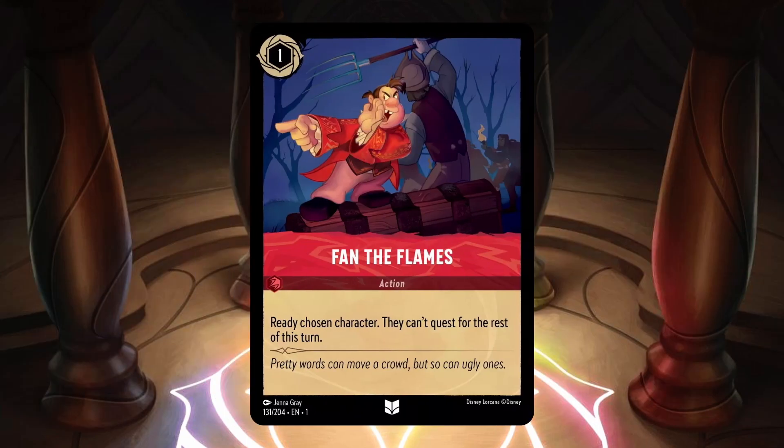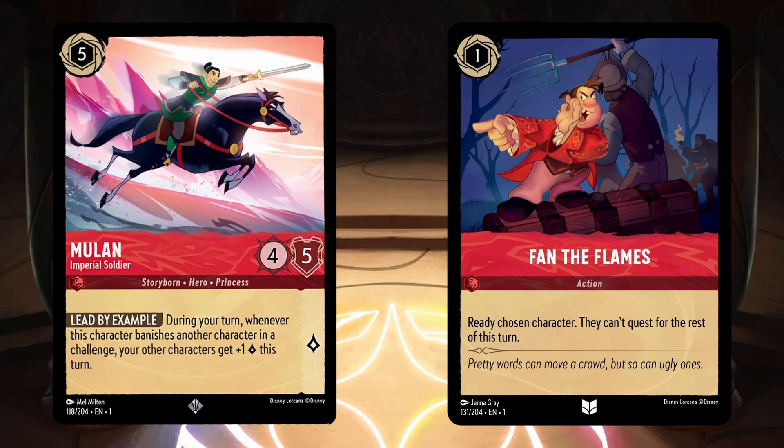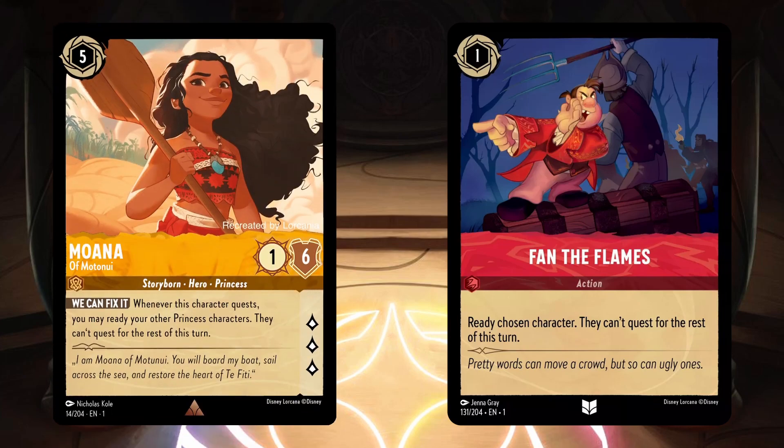The next card revealed is a ruby inkable 1 cost action card called Fan the Flames, which says Ready Chosen Character — they can't quest for the rest of this turn. This looks like a super solid card with a lot of possibilities. You can do some really nasty things with cards like Aladdin Heroic Outlaw and Mulan Imperial Soldier, because their abilities get better the more you challenge and banish. If you can challenge and banish with Aladdin, ready him, then challenge and banish another character, that's an 8 lore swing in one turn.